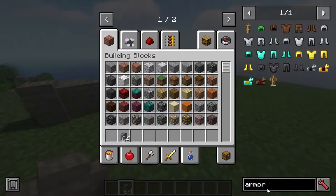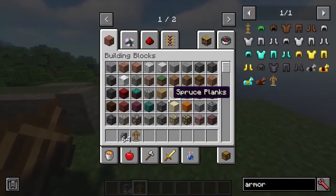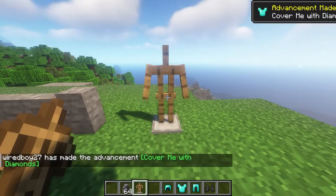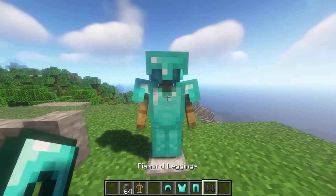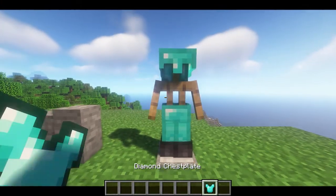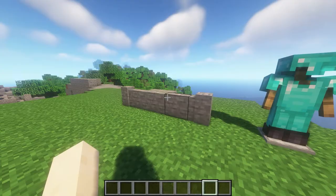Another fairly straightforward addition is the armor stand with arms. There's a reason vanilla armor stands have no arms — you don't really need them — but yeah, there it is.